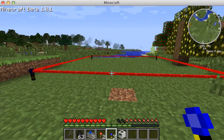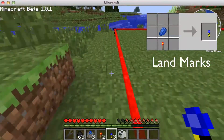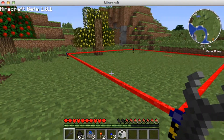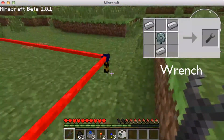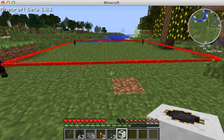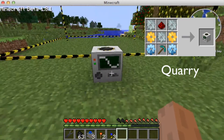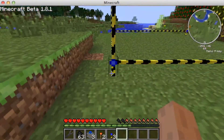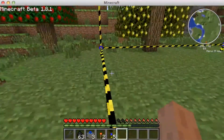First you're going to need your landmarks, and you're going to want to put them down in a square or rectangular fashion — just whatever design you want your quarry to be. Once you do that, you can get a wrench out and right-click on the land posts. When you're done right-clicking there should be red lines, and that's when you can place your quarry at the edge. Once you place the quarry down, a nice little structure will form, and that is the outline for where your quarry will be.